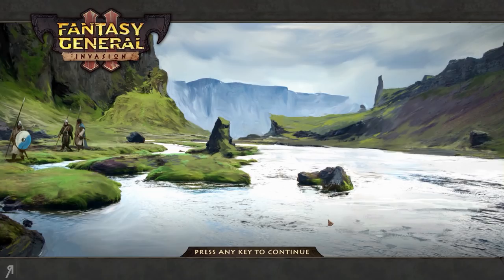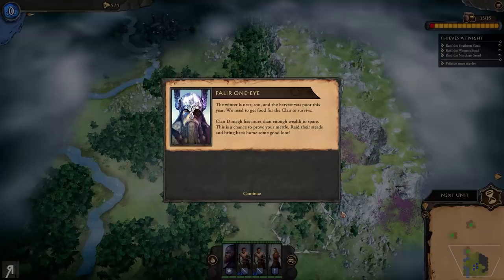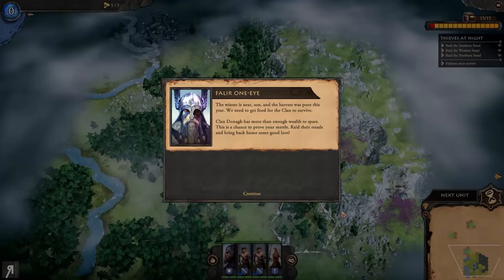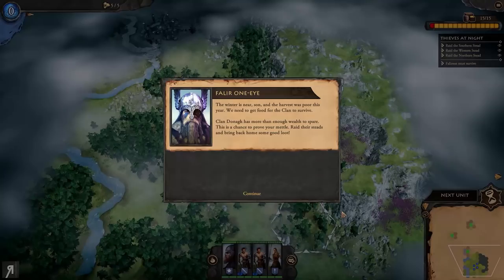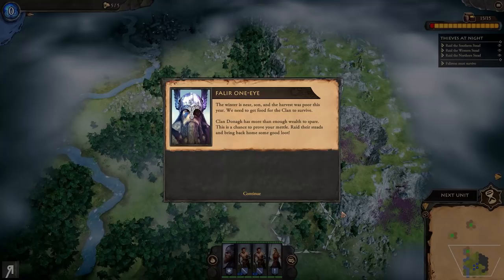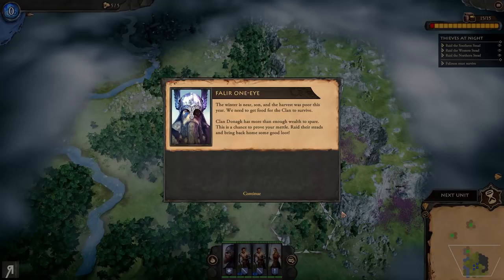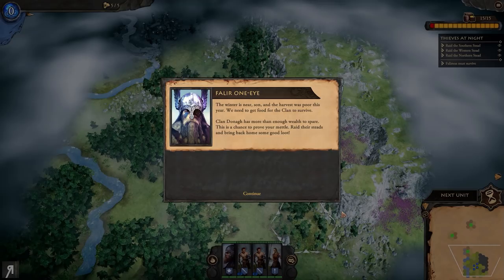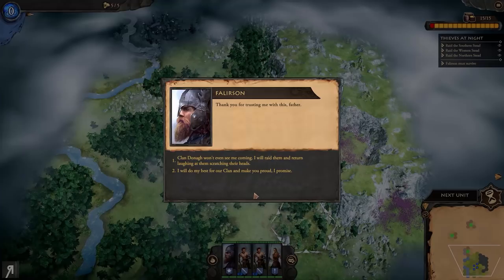When you first load in, you're given a tribe, a certain amount of units, and objectives with time considerations - it's more a case of making the most of your actions. The winter is near and the harvest was poor. We need to get food for the clan to survive. Clan Donna has more than enough wealth to spare. This is a chance to prove your mettle - raid their steads and bring back some good loot.